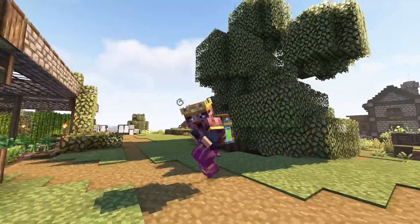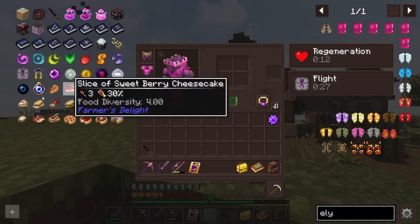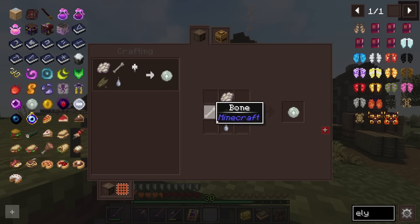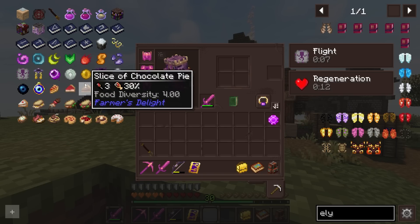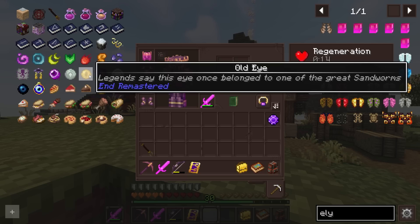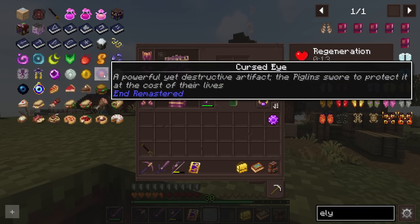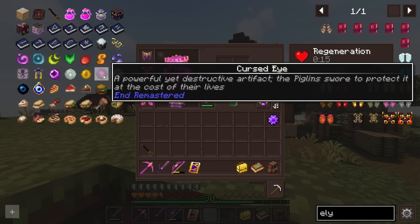Loads of fun happening today. I plan on hunting some more eyes. Last episode, we got ourselves the Wither Eye and the Black Eye. There are a couple of eyes we can craft: the Witch Eye, which I still have all the ingredients for — we found a Witch Pupil — and the Undead Eye. I also have an Undead Soul, apparently from End Remastered. And the Old Eye, the legend says, once belonged to one of the Great Sandworms — it can be found in Desert Temples. The Cursed Eye is supposedly a powerful artifact that the Piglins swore to protect, so we're going to need to loot Bastions for that.